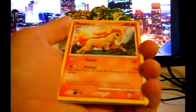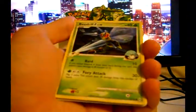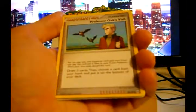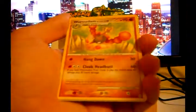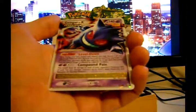Geodude, Ponyta, Wingull, Beedreal G, Krogunk, Professor Oak's Visit, Warmadam — sorry, this is Warmadam Plant Cloak, this is Warmadam Sandy Cloak, Reverse Holo Manectric, and Gengar Level X.